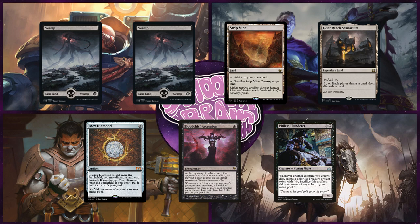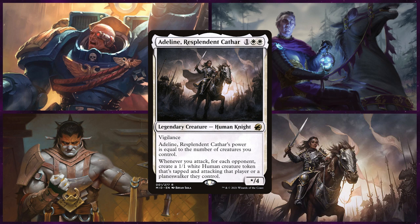Up next we have Chandler on Adeline, Resplendent Cathar. This mono white deck cares about flooding the board with tokens to make Adeline as big as possible, and then winning through either commander damage or regular combat damage.